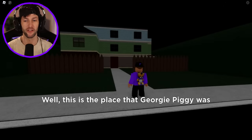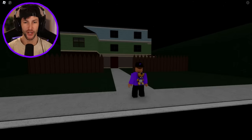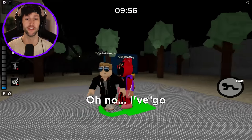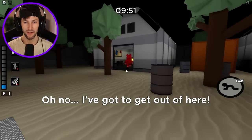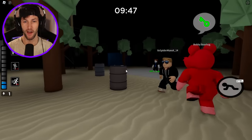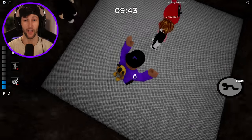This is the place that Georgie Piggy was last seen. What was that sound? Okay, so everything was pretty normal in the cutscene — the cutscene wasn't different — but this is not the house, dude. Oh no, I've got to get out of here. Why is Bobby Bearhug here? Bobby Bearhug, this is not the house, dude. This is definitely not the Smiling Critter house. Oh my gosh, what the heck?